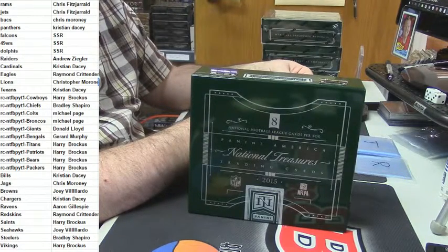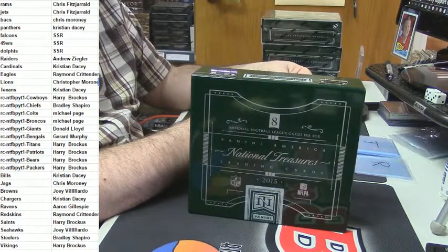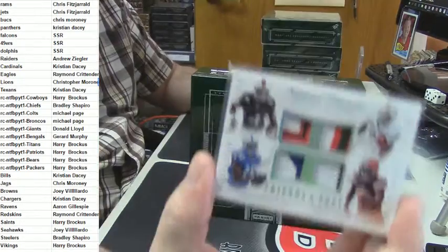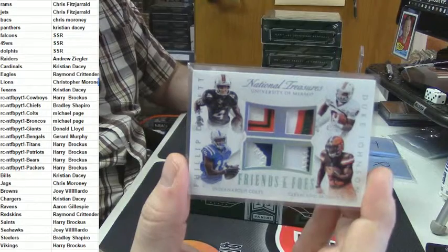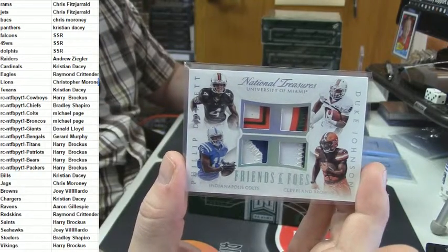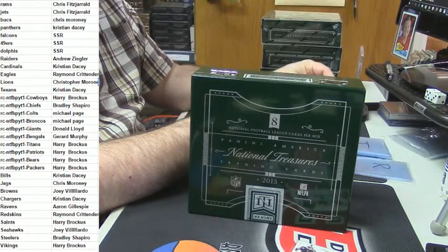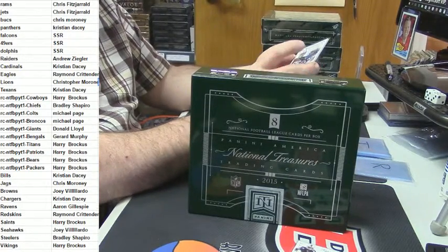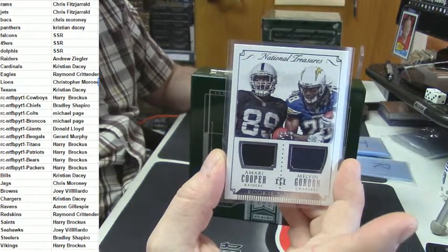This is going to have to be a random. It is a quad patch — single, triple, double, triple, triple, double, quad, double — 3 out of 5 Friends and Foes for Phillip Dorset and Duke Johnson, both Miami Hurricanes, then Colts and Browns. Also a 41 out of 99 rookie NFL gear for the Raiders and the Chargers — Amari Cooper and Melvin Gordon.